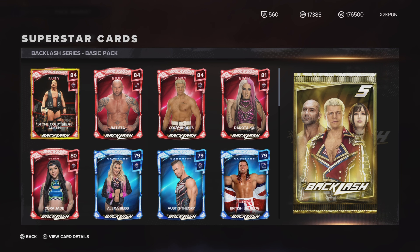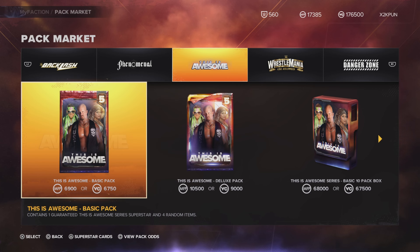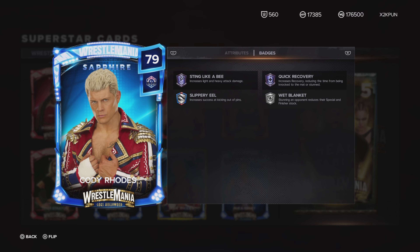You're doing microtransactions — don't you want to make money? Do you not know that this is preventing you from making money? How many people are not going to open these packs because it's literally the same wrestlers on the same cards? Who are we opening these packs for? Take Cody Rhodes — the new Ruby Cody Rhodes does not have Sting Like a B, but the Sapphire Cody Rhodes does. Why would you upgrade him to Ruby and take the best badge away? You only bumped his stats two or three points.